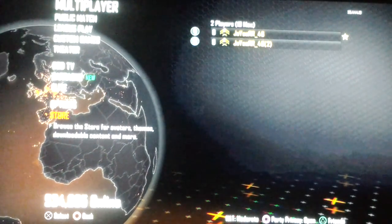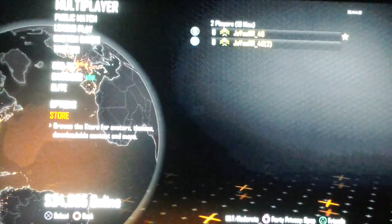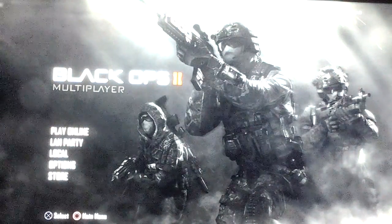You're gonna hover over Store with the second player controller. You're gonna press X twice — double tap X with the second player controller — then the first player is gonna press Circle immediately after and hold it. It's gonna take you to the menu and say you were signed out.